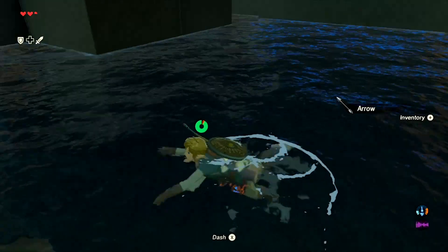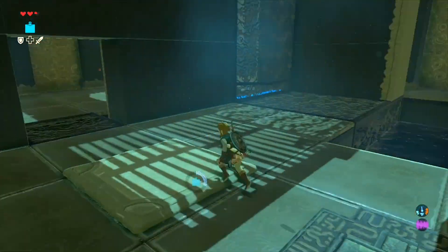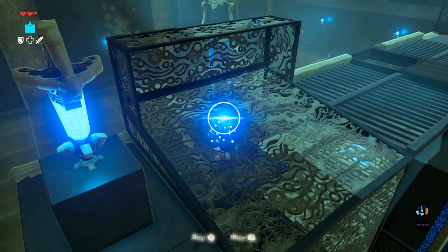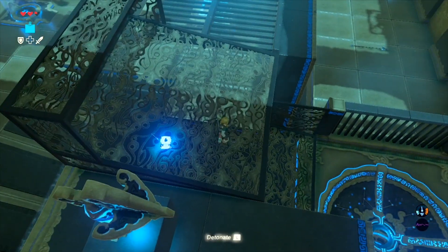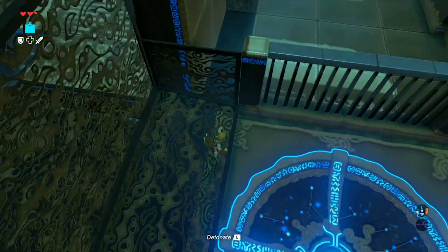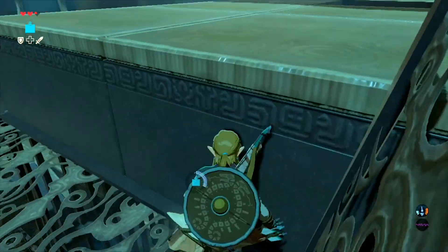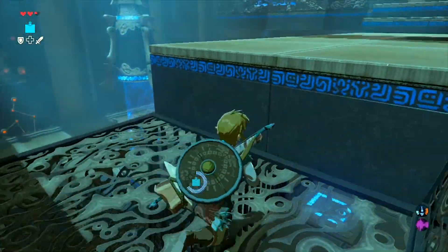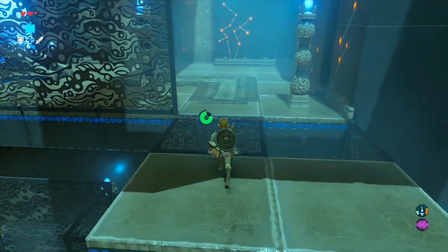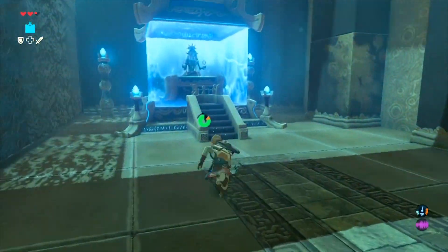I'm going to activate the arrow switch again using bombs so I don't use arrows I need to collect, and then get back on top of the platform. In my experience there are two ways to do this — you can lay down a bomb and stand right here on this edge so you can quickly walk to the right, or stand down in the corner and walk towards the right as you activate the bomb, and this way you won't fall down. Once you get up top, watch out for this hole right here — I think a lot of people probably fall into that. Anyway, that's the end of the shrine.